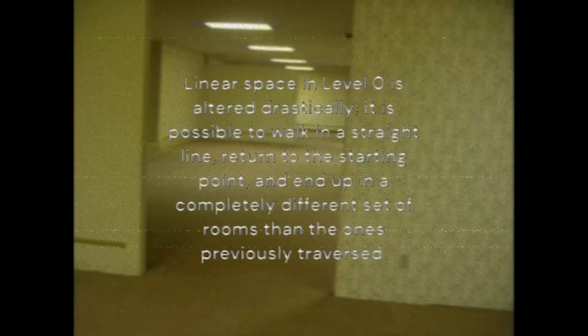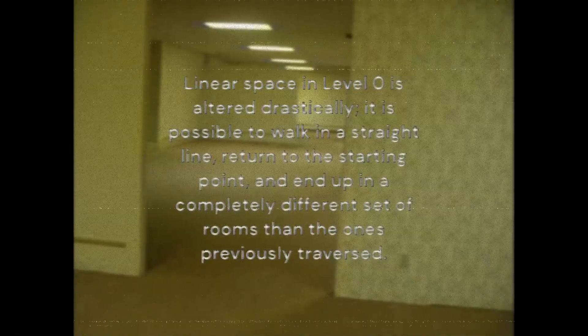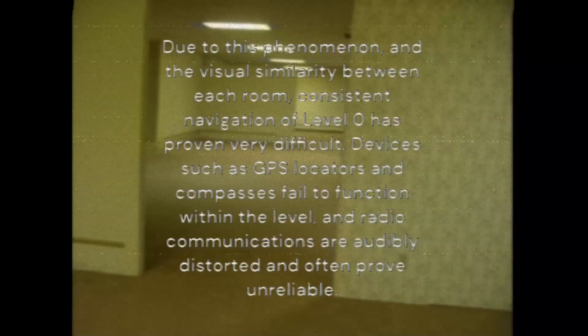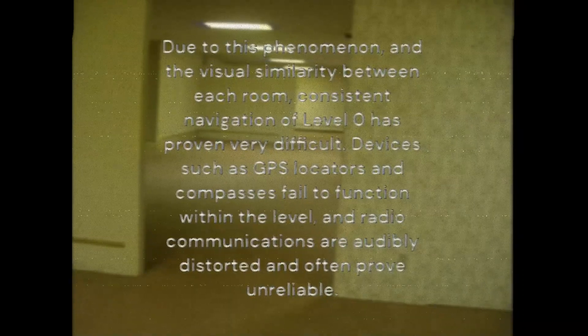Linear space in Level 0 is altered drastically. It is possible to walk in a straight line, return to the starting point, and end up in a completely different set of rooms than the ones previously traversed. Due to this phenomenon and the visual similarity between each room, consistent navigation of Level 0 has proven very difficult.